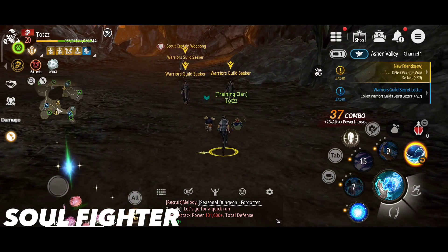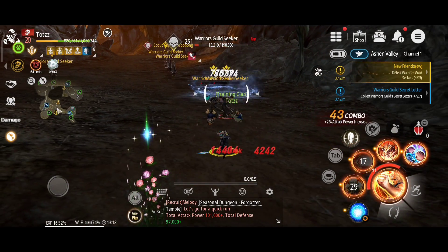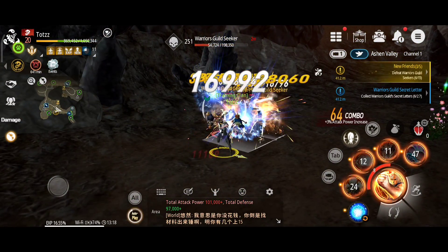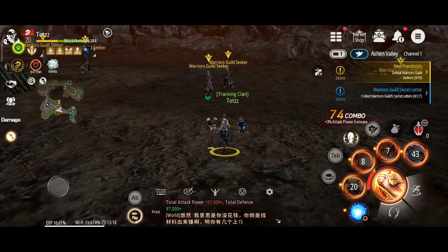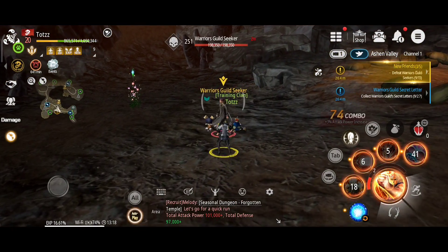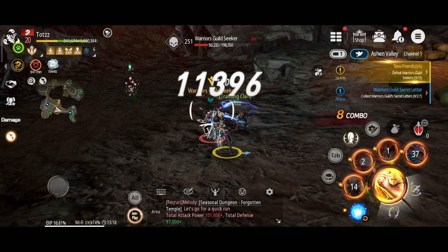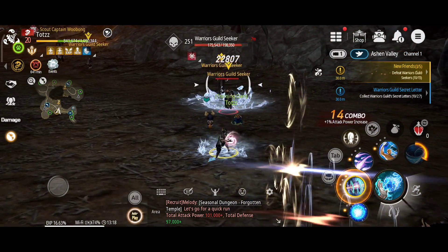The Soul Fighter is the only class able to deal heavy damage both up close and from a distance. Their swift strikes are complemented by their equally rapid dashes, keeping them from taking harm and precisely positioning themselves to take advantage of their opponents' vulnerabilities. Soul Fighters actively manage their ranged and melee abilities by changing stances to best fit the situation.